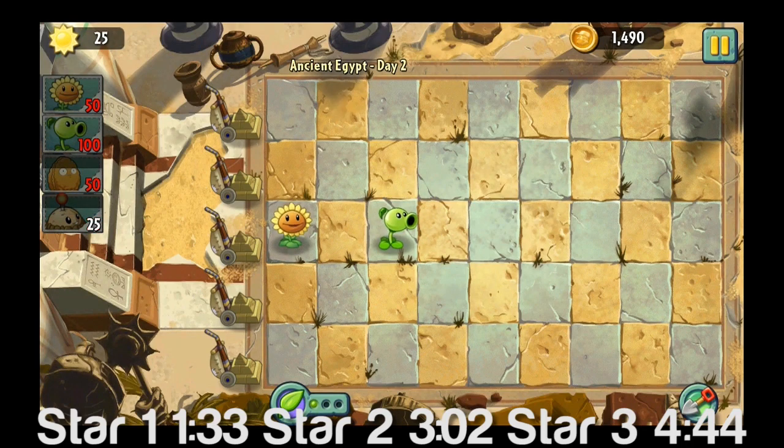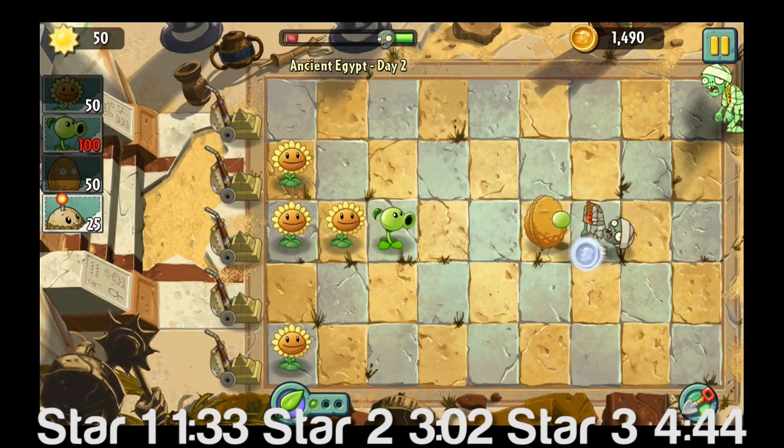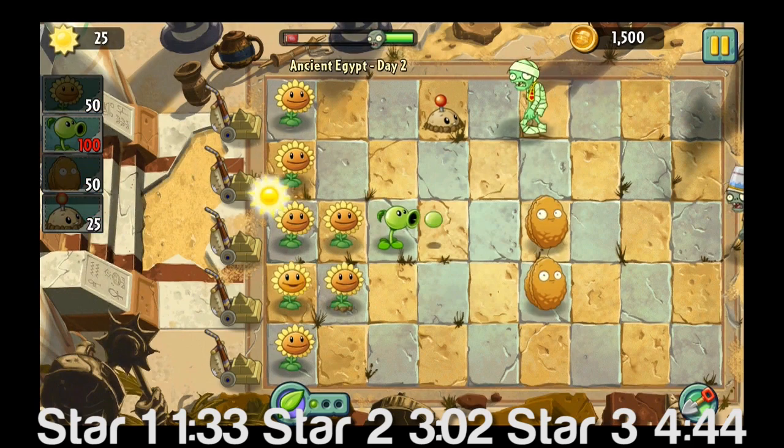Day two. Three stars — there are three total stars you can get on this level, but the first time you play this level there are no stars actually. I didn't mention this in the last video, and this is the first level where you get to use the plant food.